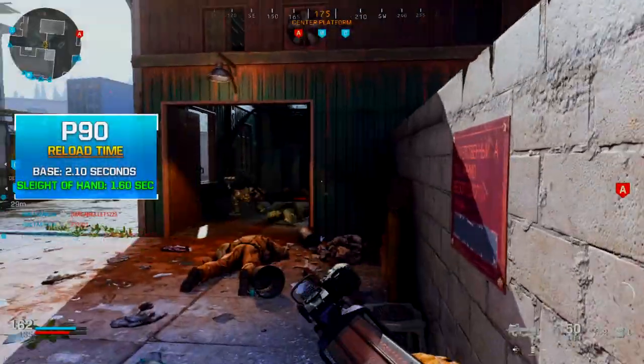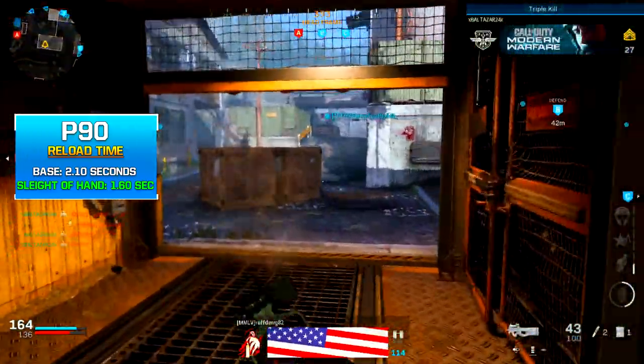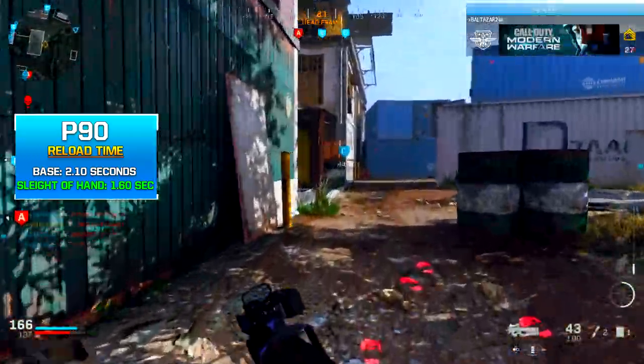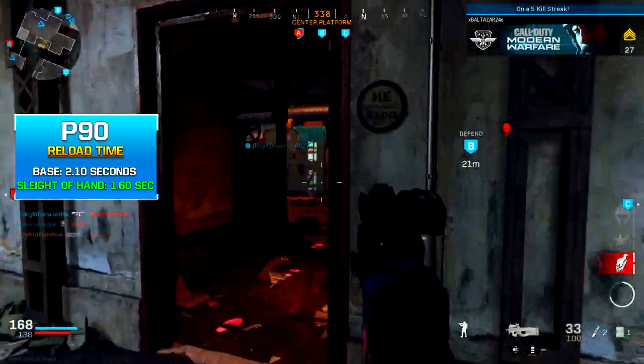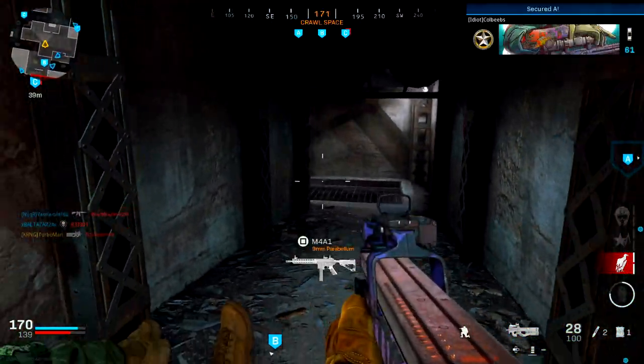Moving on to reload time: the base reload time is about 2.10 seconds, which is a bit on the slower side. Adding Sleight of Hand reduces that to 1.6 seconds. That's why I highly recommend putting on the Sleight of Hand perk — to keep as much ammo as possible in your reserve and be ready for the next gunfight. Now let's talk about aim down sight speed.